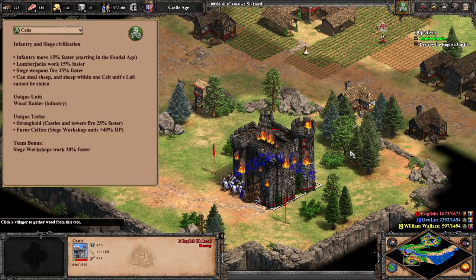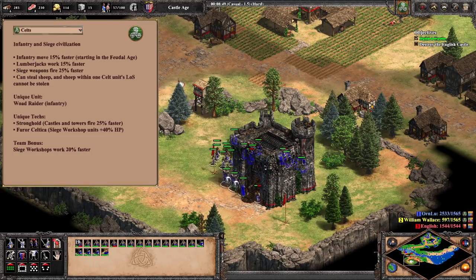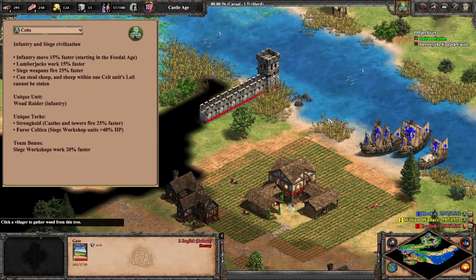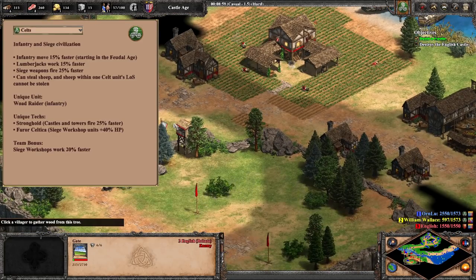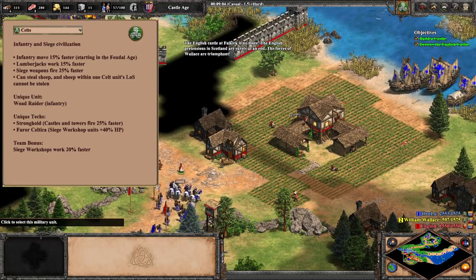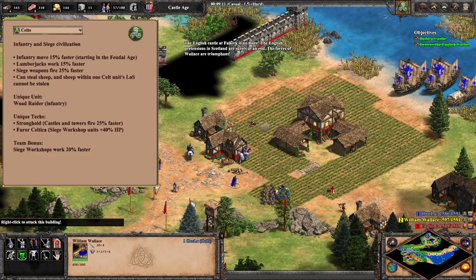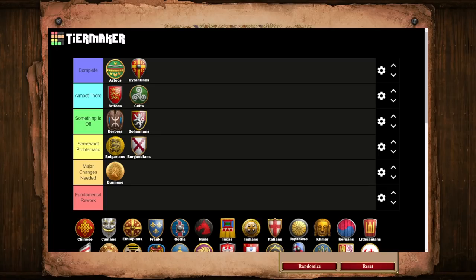Making castles and towers fire faster may be decent in theory, but in practice, Celts don't really have great defenses anyway. They miss Bracer for their keeps and castles and just generally rely on brute strength as opposed to careful defense. So what do we do with the Stronghold tech? I honestly have no idea. This might be one of those situations where we need to scrap the tech and replace it with something more useful, being careful of course to not break the civ. Nevertheless, Celts remain a fan-favorite civ and very much fill the classic infantry and siege role. Their Wode Raiders are awesome, as are their siege onagers. You've always got to be on the lookout for some hungry mangonels when facing Celts, because they will eat your TCs.